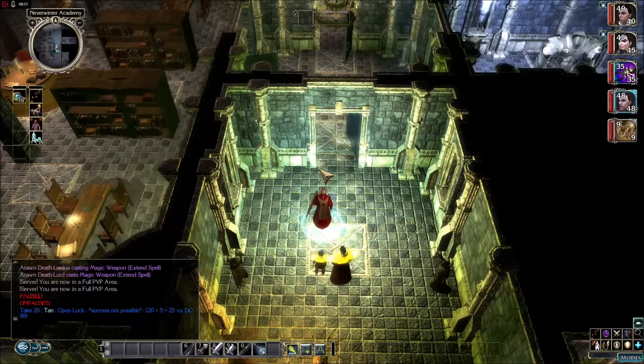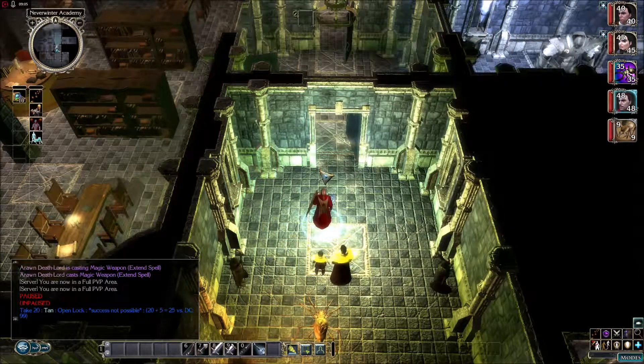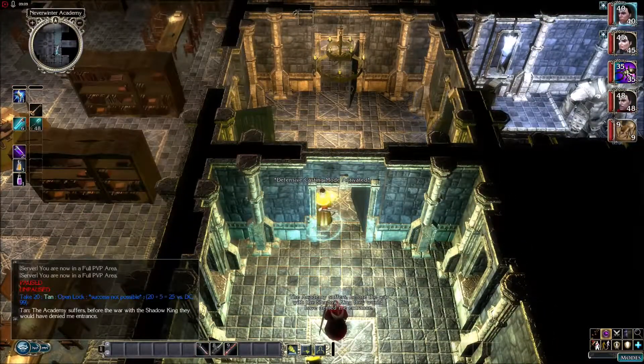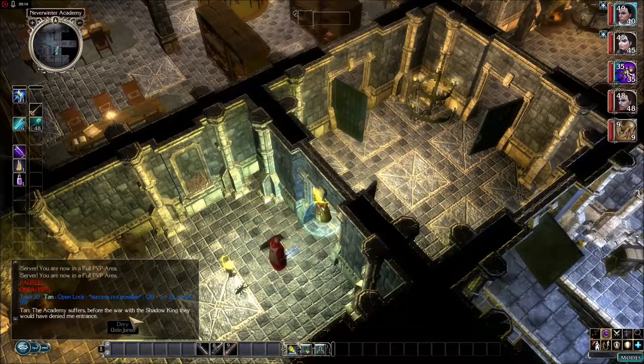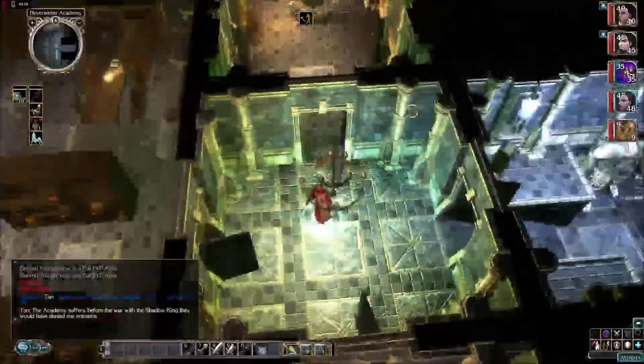There are a couple people of particular note. I don't remember the dwarf having a whole lot of anything — I couldn't hit him often enough. If you were a straight-up fighter, maybe. This guy's buffed already. Just to give you a frame of reference, I'm already swinging at a plus eight and I still had a hard time hitting the target. If the Academy suffers before the war with the Shadow King, they would have denied me entrance. You are not welcome here.